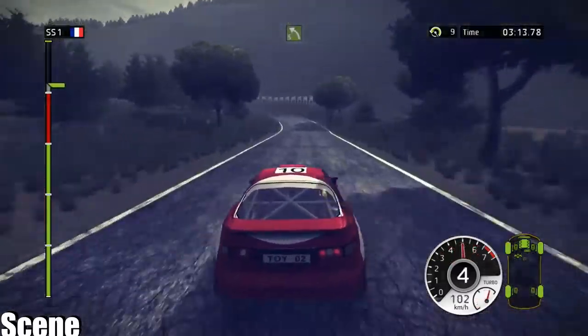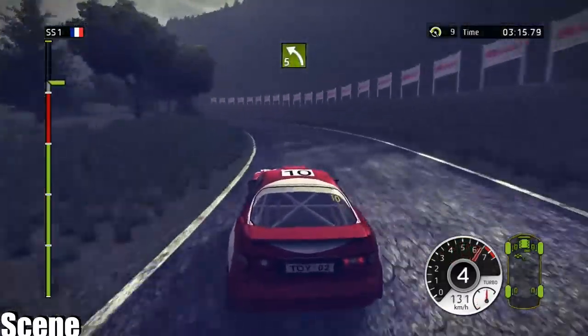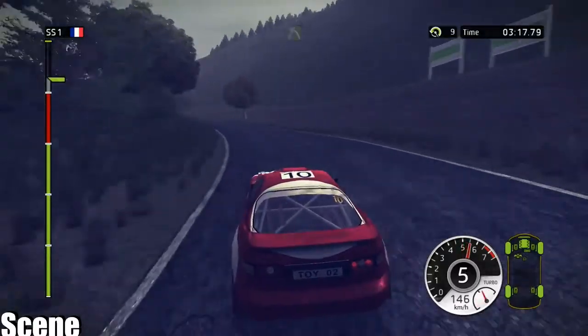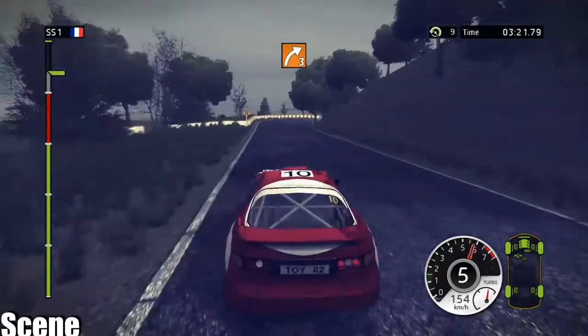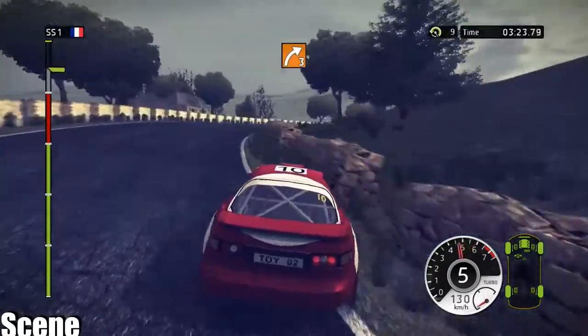60. Left 5, long, wall outside. 40. Left 5, trees inside. 100. Right 3, long, barrier outside and inside.